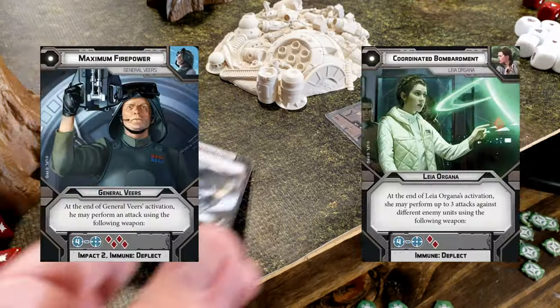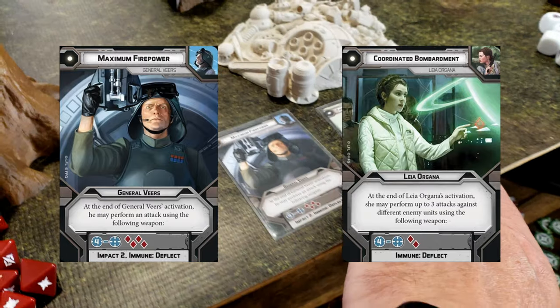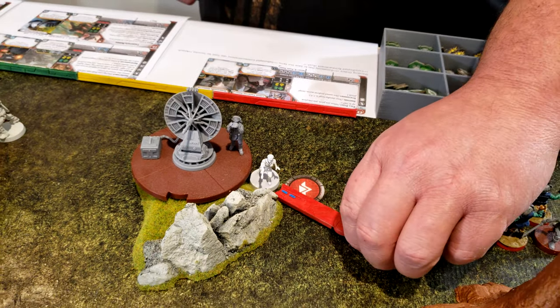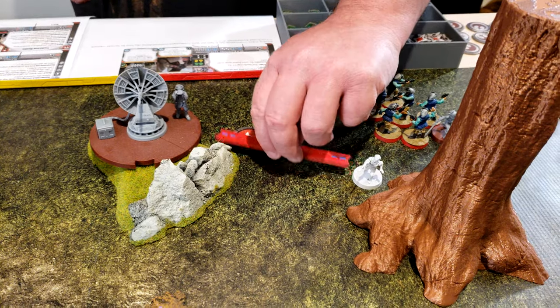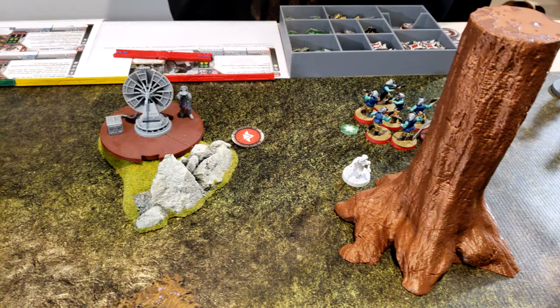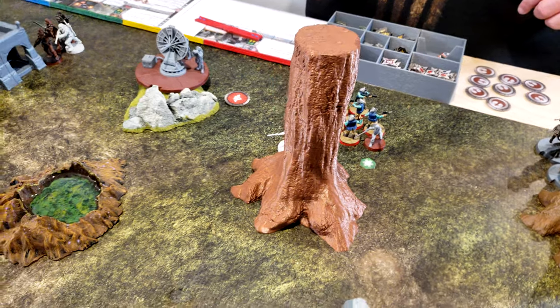Start of round one — we have Maximum Firepower and Coordinated Bombardment. That's hard to predict. We activate Leia, do a full move, inspire, take cover, and give Sabine a dodge. And she's going to aim.